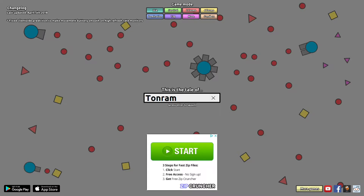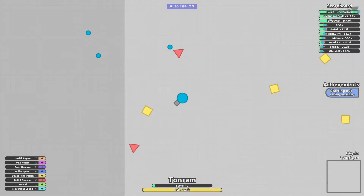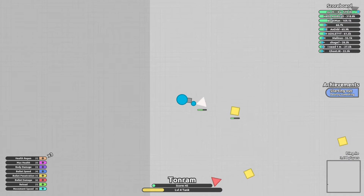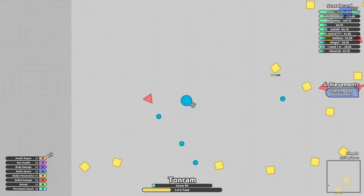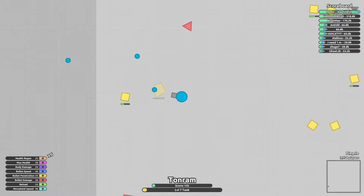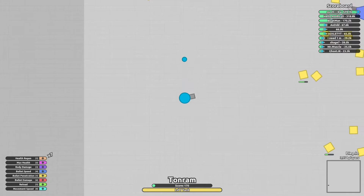Hello, this is Tonnam here and today we are going to be doing DFO FFA mode. We're actually going to be going through it but the screen is flickering weirdly - I do not like that, not one bit. It's really distracting. Come on, what is this screen flicker? You can see this - look, what is this?